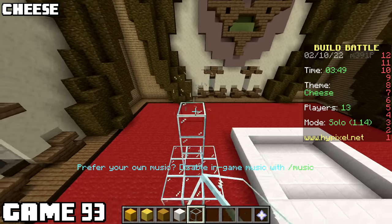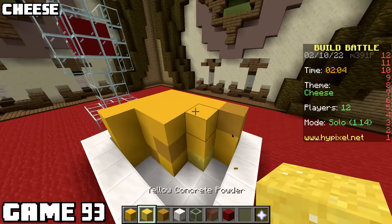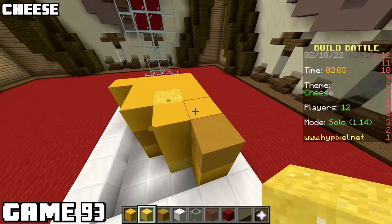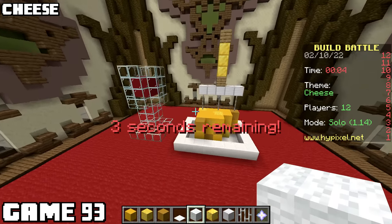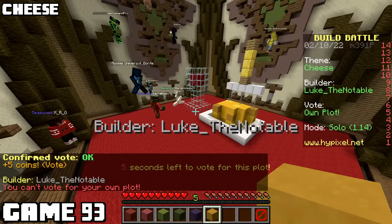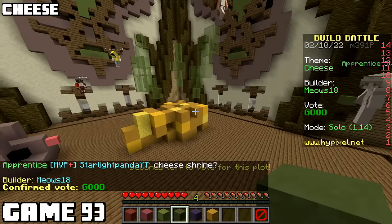Theme was cheese for game ninety-three, and this is one of those games where I just tried to do too much. I wanted to construct a fancy plate of wine and cheese, and honestly I should have just stopped right there. I tried to put a fork in the cheese and it just didn't look right - the scale was all off. This build would have been way better if I just got rid of that fork. Mouse smelling stinky cheese won. Good build.